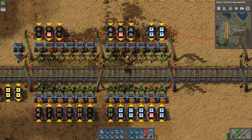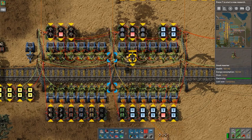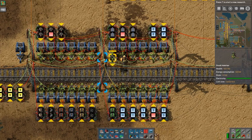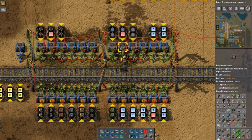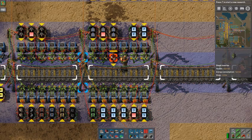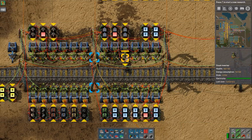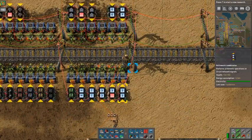For the inserters, you can copy the second inserter — not the first one, but the second one under this combinator — and copy it to the next ones. As you can see, now they are copied. And the same is true on this side.